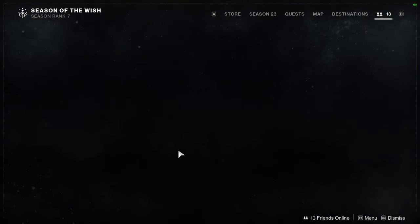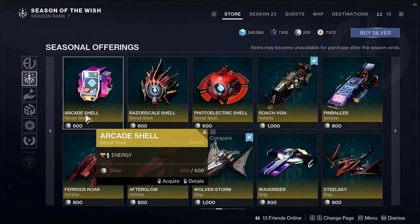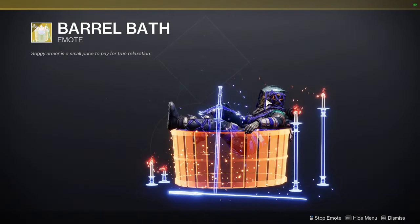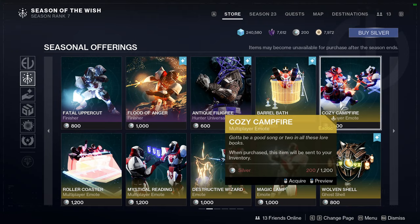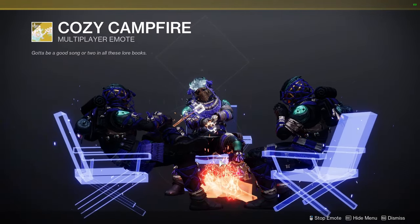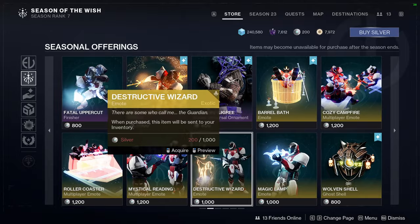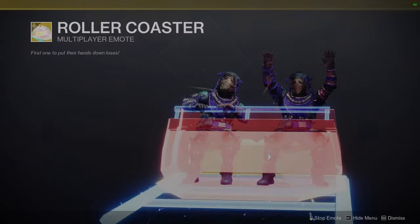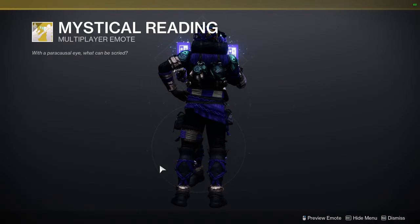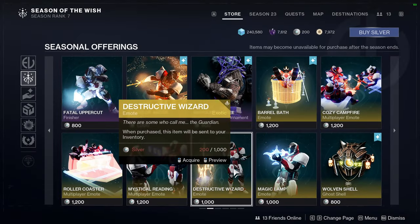The Star-Eater Scales ornament kind of disappoints me a bit — I was expecting a little more. Let me also show some other Witcher stuff: Barrel Bath — I kind of want to pick this up, I'm a big fan of The Witcher, it's a really cool game. Cozy Campfire — I definitely want this one, it'd be fun to have when the clan is doing raids. Roller Coaster — I kind of want this one too, it's funny. Mystical Reading and Destructive Wizard are also there.